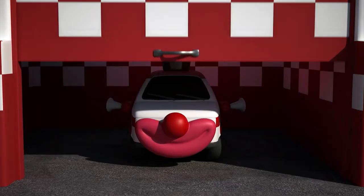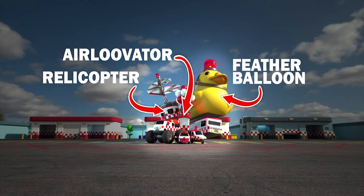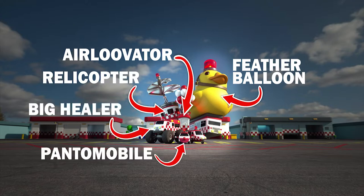There are 6 ambulances in the Speedy Recovery pack: the Elevator, Feather Bloom, Relicopter, Big Healer, Pantomobile, and Compliant Calling.